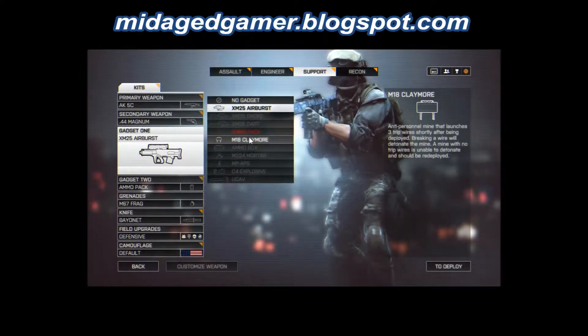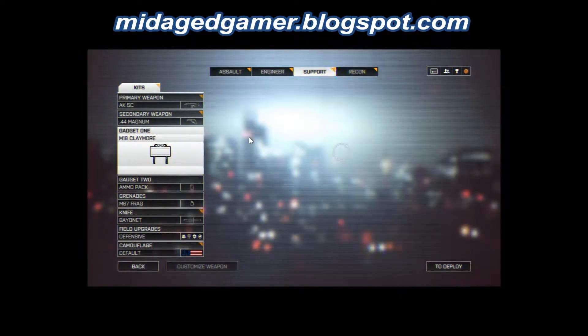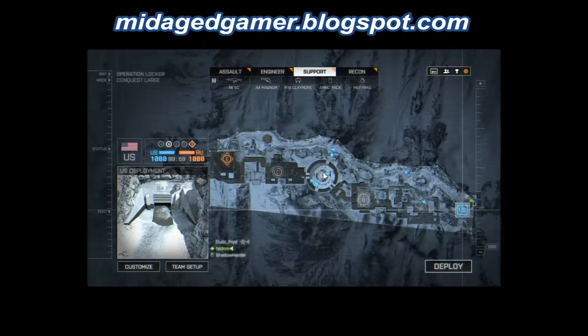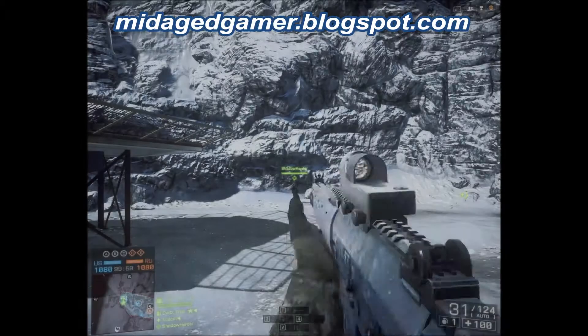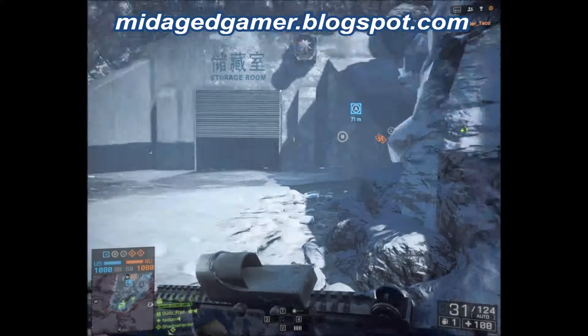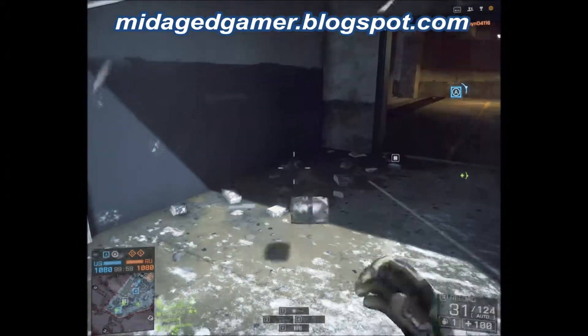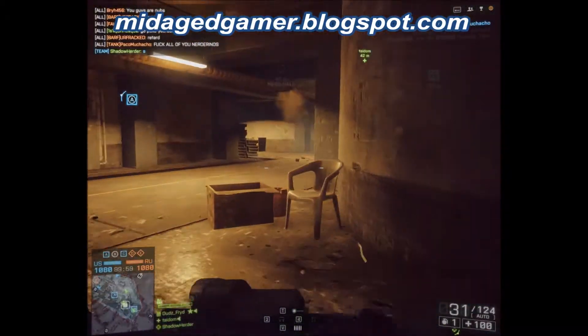Especially in a close quarters kind of game like Operation Locker, which is what this map is. For all the BF4 maps, the support role is probably one of the more effective roles here. Because people tend to get bunched up, and when they're bunched up, you have a better chance of giving them bullets or getting some cover from your teammates. Because really, it's defensive. You're not an offensive guy - you never get a weapon that's as good as an assault or even an engineer, or even a recon.